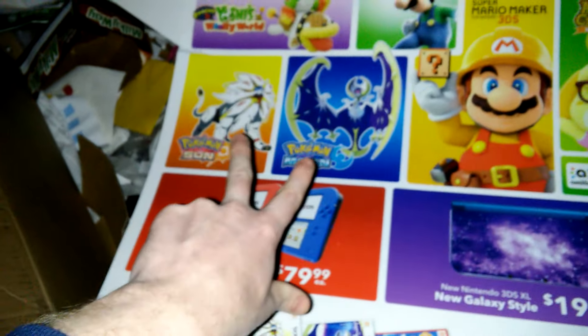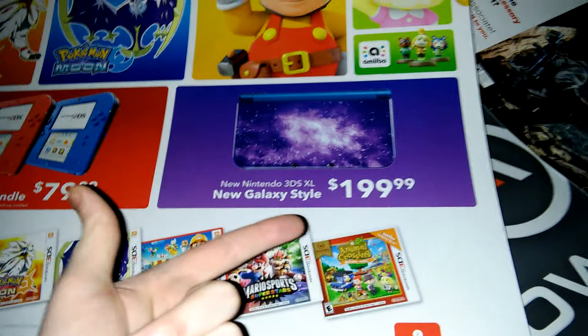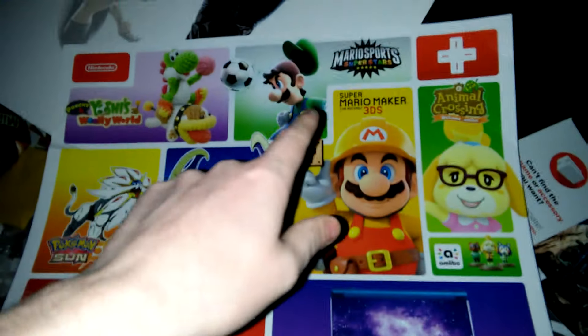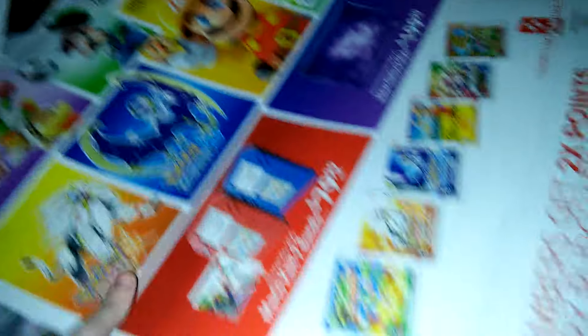It is pretty cool, but I probably won't take it. I had found one of these before, so I'm not going to take this one either. I have found one very similar for the Pokemon stuff - my sister loves Pokemon. So it is really cool. There's Yoshi's Woolly World, Pokemon Sun, Pokemon Moon. There's even the new Galaxy-style 3DS XL, and it shows you all the games you can buy. Mario Maker, Super Mario Maker 3DS, Mario Sports Superstars. Luigi's hat's flying off, they're just kicking the soccer ball. That's pretty awesome.